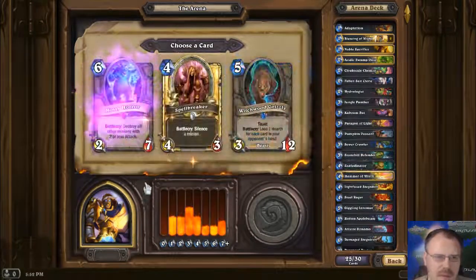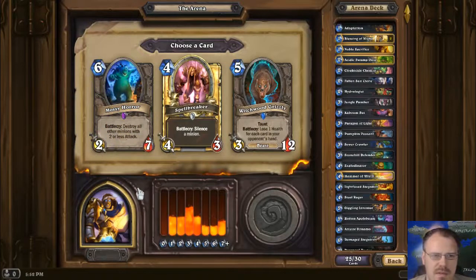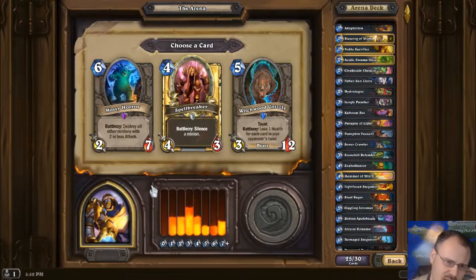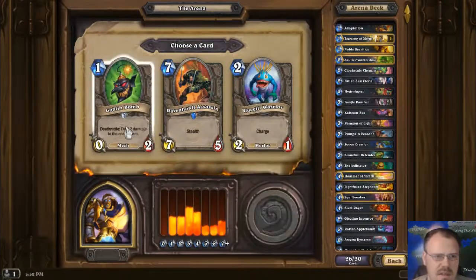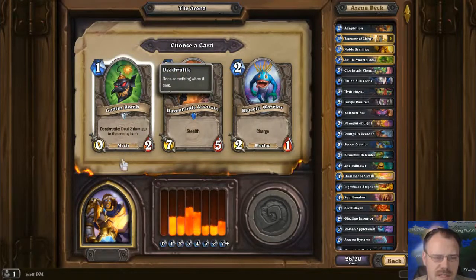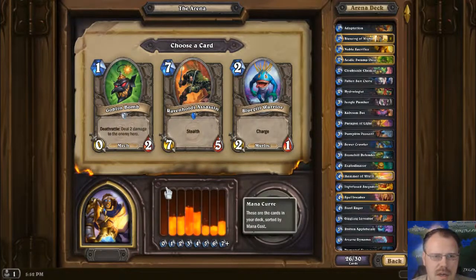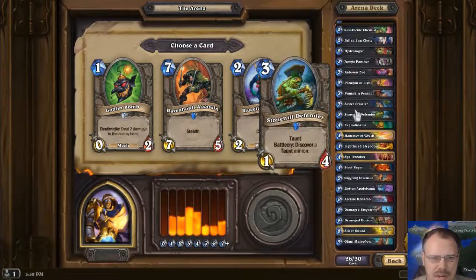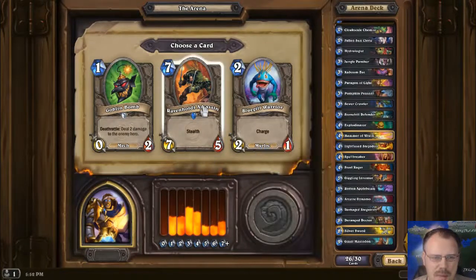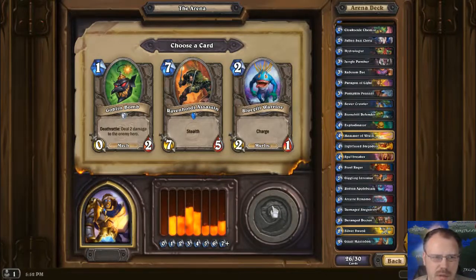Surreal — other minions with 2 or less attack, that's gonna be risky. Let's take the Spellbreaker so we have something to Silence. There's Goblin Bomb: 0-2 for 1, deal 2 damage to the enemy hero. Let's take the Bluegill Warrior — he kills stuff.